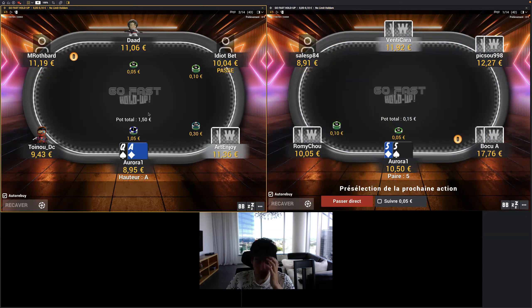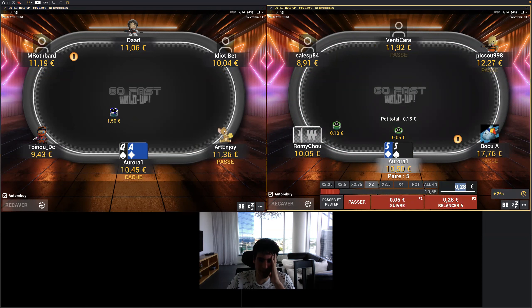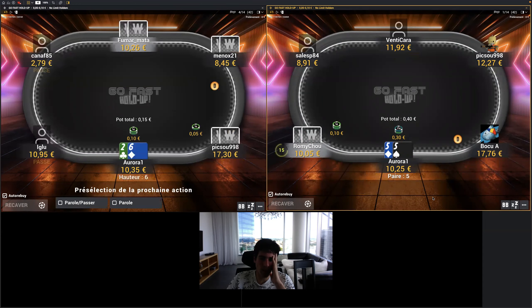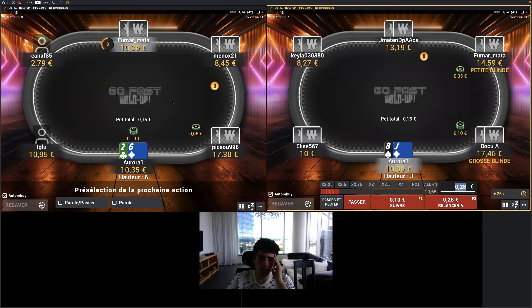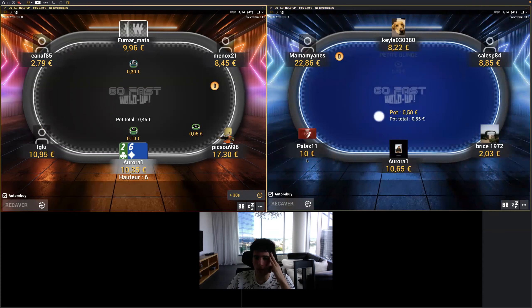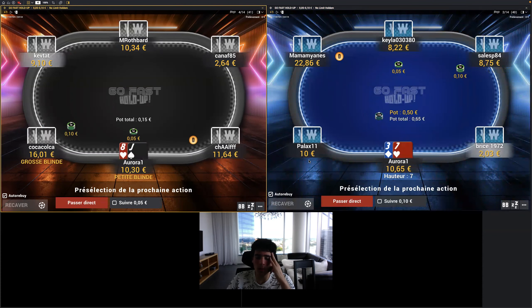It's a high rake environment when there is a splash pot. When there is no splash pot, the rake is 10%. That's completely crazy and that's why you don't really want to call preflop — you are way more incentivized to play freebet or fold. You will even see some weird folds at some positions because of the rake. There are hands that don't really make sense to open, and some that were folded before but now want to open.